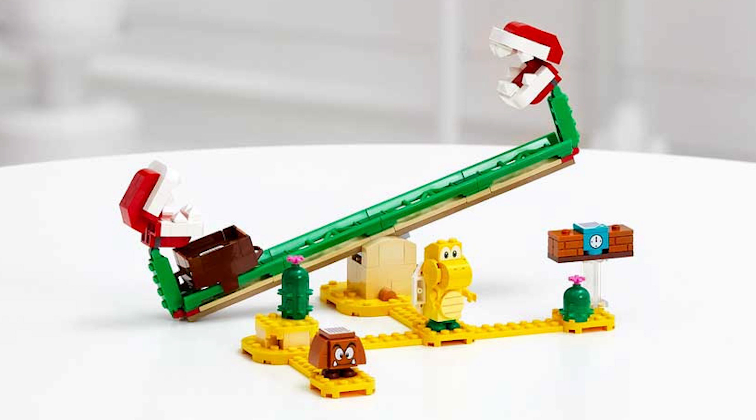Moving on now to the next one: it's the Piranha Plant Power Slide, and that's going to be retailing for $29.99 USD, so $39.99 Canadian. It's interesting — there's a block there, like a timer that gives you extra time, if I recall. You have this slide that you can put Mario on. It's set in the desert, and what's cool is it comes with a Koopa as well as a Goomba. So it doesn't look like these villains are going to be exclusive.